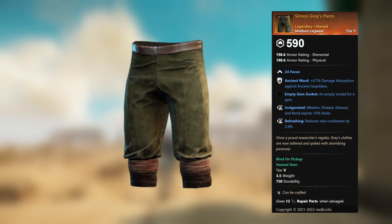Simon Gray's Pants — legendary unnamed medium legwear, 24 Focus (asterisk asterisk). Ancient Ward, plus 4.7 percent damage absorption against ancient guardians, empty gem socket. Invigorated: weaken, disease, exhaust, and rend expires 10 percent faster. Refreshing: reduces max cooldowns by 2.8 percent.